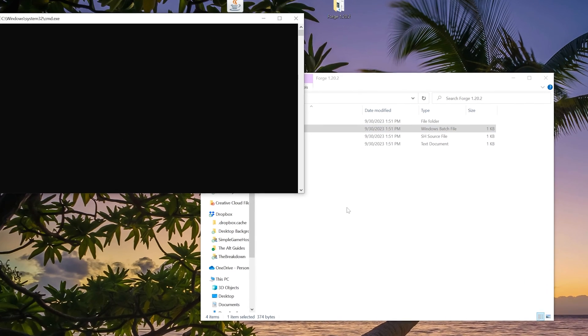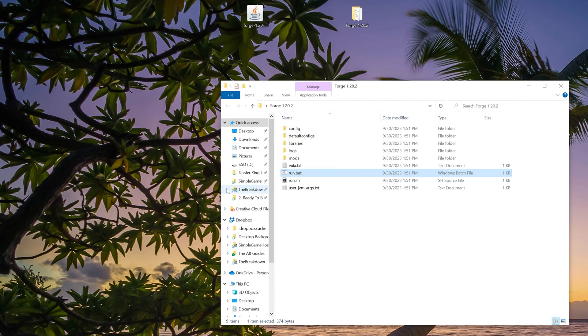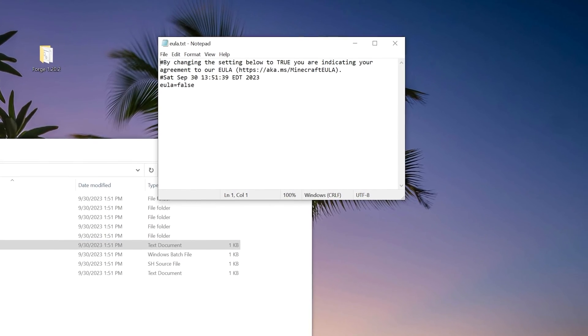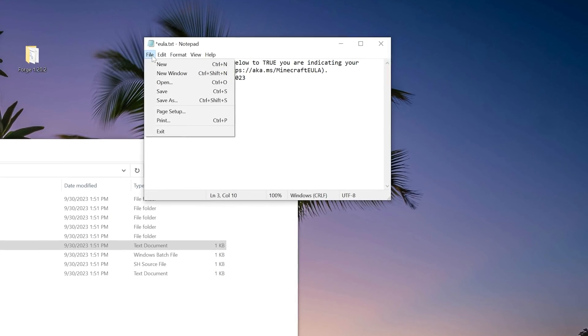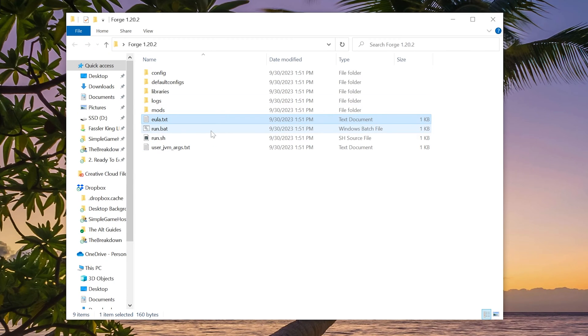Now all we've got to do is double click on the run.bat file. It's going to attempt to start the server but it's not going to — it'll say failed. Press any key to continue and it will close. But we now have a few more files and folders, specifically the EULA.txt file. Open it and change EULA equals false to EULA equals true, exactly like that, then click file save — assuming you agree with the EULA. Then double click the run.bat file again.